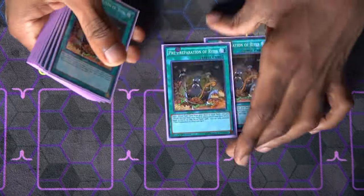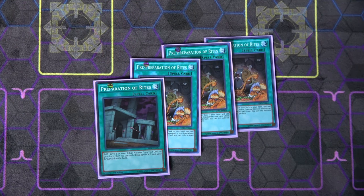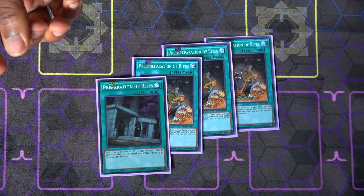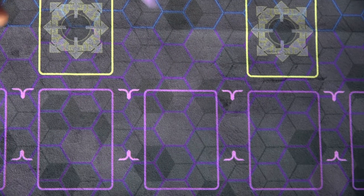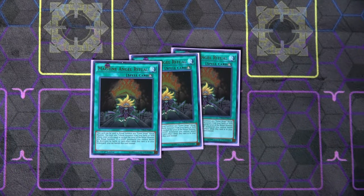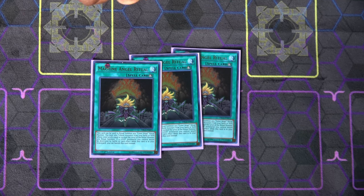Then we've got triple Pre-Preparation of Rites and one Preparation of Rites — just ritual staples. Pre-Prep is mainly there to search Herald of Perfection and Dawn of the Herald, and Preparation of Rites can search any of your Cyber Angels and recycle a spell if you need to. You'll also want to use them for Ritual Sanctuary plays. And then we've got Machine Angel Ritual, which summons any of your Cyber Angels. In addition, from the graveyard you can banish it to protect one of your light monsters from destruction — kind of a Return of the Dragon Lords-esque effect — which is very helpful for stopping things like Raigeki.